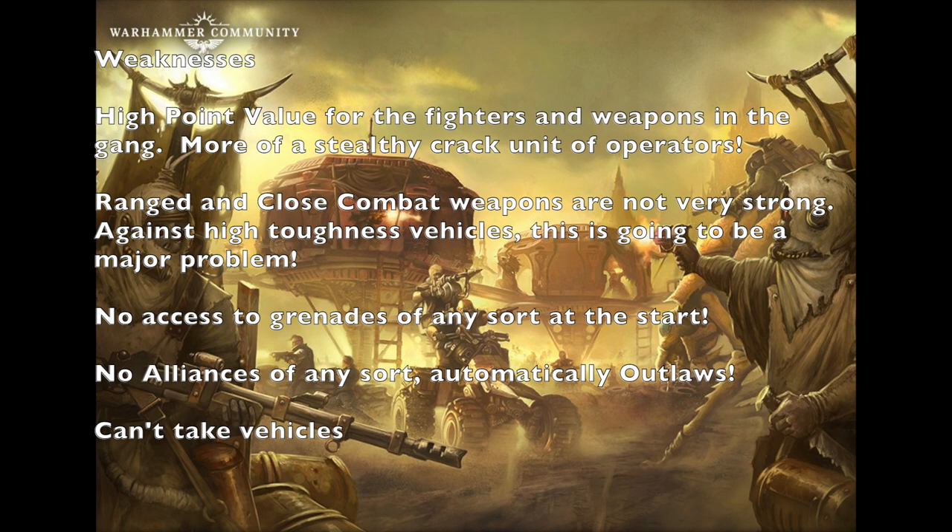Probably the biggest weakness is the lack of vehicles. Ashwaste Nomads cannot take vehicles of any sort, and that's going to cause a lot of problems because a lot of gangs going into the Ashwaste have 400 credits to spend on vehicles and can put some pretty powerful weapons on those vehicles. As an Ashwaste Nomad, you don't have anything to help with that yet. I imagine this problem will probably be solved with future supplements — perhaps larger insects used as medium, large, or heavy vehicle classes.